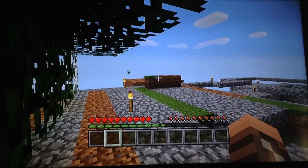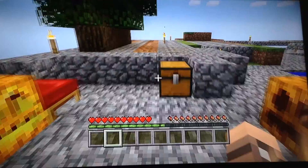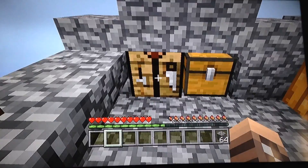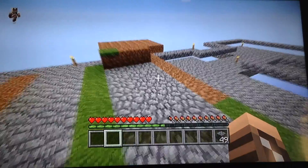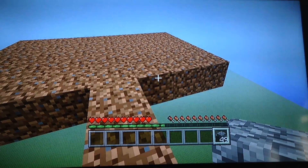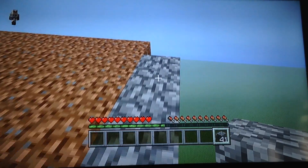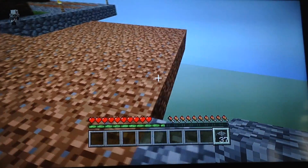First things first, we need to fence that in. So I'm gonna get some - my cobblestone's over here. I also slabbed in the whole place so I wouldn't fall off anywhere. What I am doing is making an area for the fence. I'm sorry if you hear footsteps in the background, that's just my dog who doesn't know when to go to sleep or just lay down. All he does is walk and walk and walk. So I'm just gonna put the fence post on top of this cobblestone.